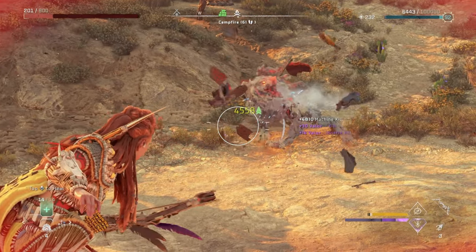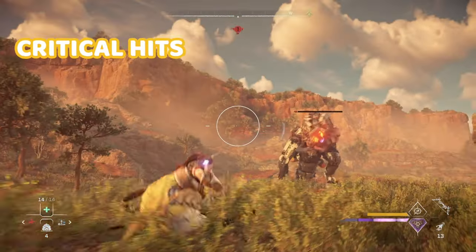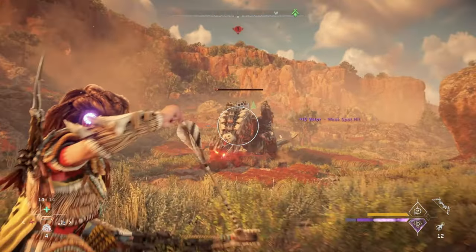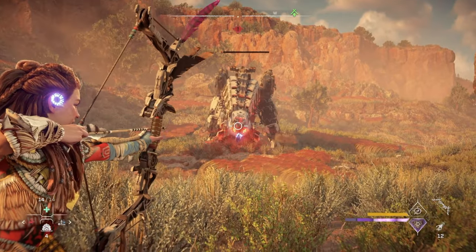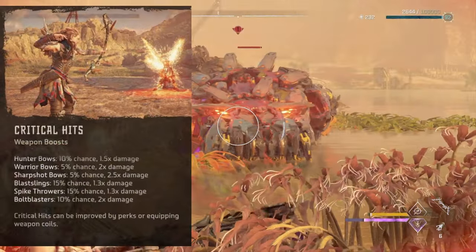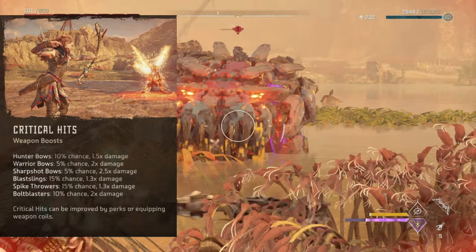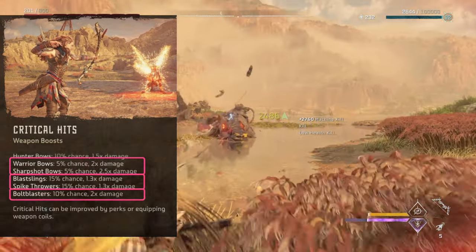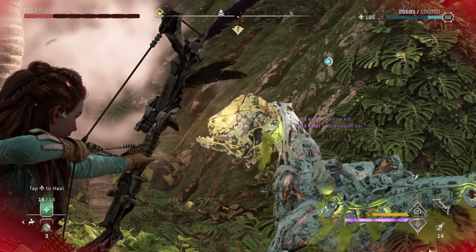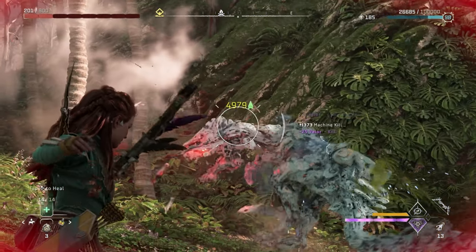And speaking of dealing damage, let's talk about critical hits, because this is one of the best ways to inflict maximum damage. You'll know when you get a critical hit because the damage indicator is yellow as opposed to white. Critical hits give you the highest damage multipliers in the game, but only happen naturally 5, 10, or 15% of the time depending on your weapon. So if you're out to inflict maximum damage, you need to increase your chances of getting a critical hit.